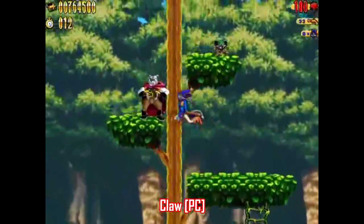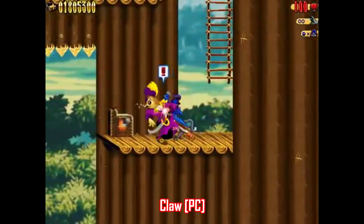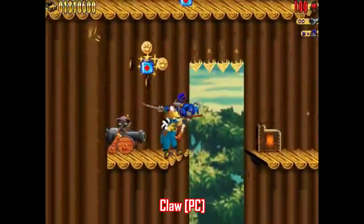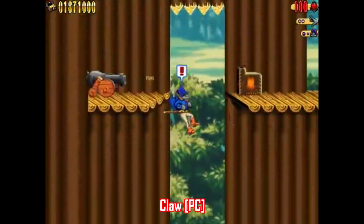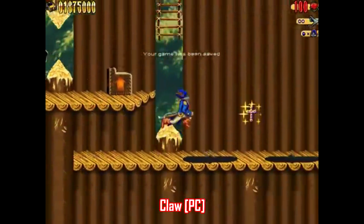Here's an impressive title released for PC in 1997 called Claw, or Captain Claw. It's a 2D action platformer made during a time when pretty much everyone was done with those and jumping headfirst into 3D stuff, so games like this just kind of fell through the cracks.